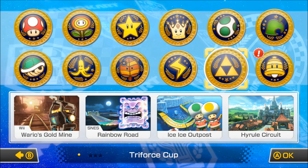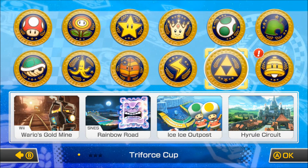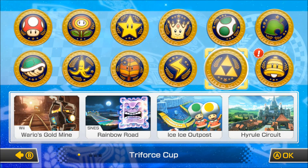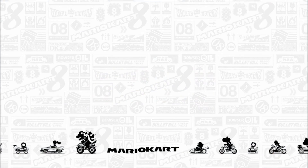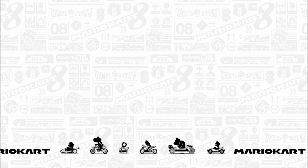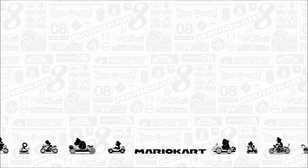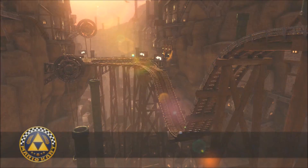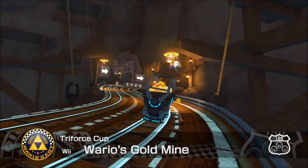We're doing the Triforce Cup today. We've got Wario's Gold Mine from the Nintendo Wii, the original Rainbow Road from the SNES, Ice Ice Outpost, and the one and only Hyrule Circuit. Let's get right into it — hopefully we can recover from that terrible performance on the last cup. We just got hit by too many items and when that happens it gets pretty hard to come back.